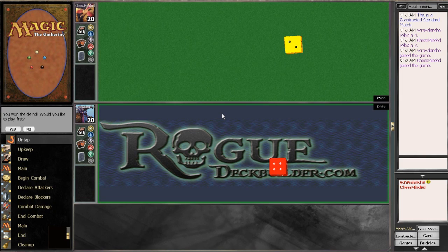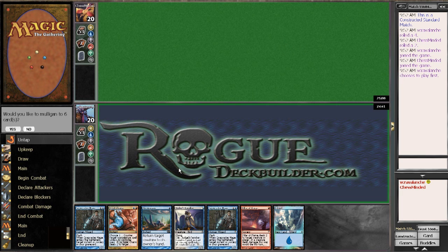Hi, this is Kevin from RogueDeckBuilder.com with match number two with the updated list of Hell's Lookout. We won the die roll and we'd like to play first. This opening hand is horrible — we are mulling like a champ. This hand is decent if we can draw just one more source to cast everything, and if we get a red it becomes an extremely good hand, but I do believe I have to mulligan.